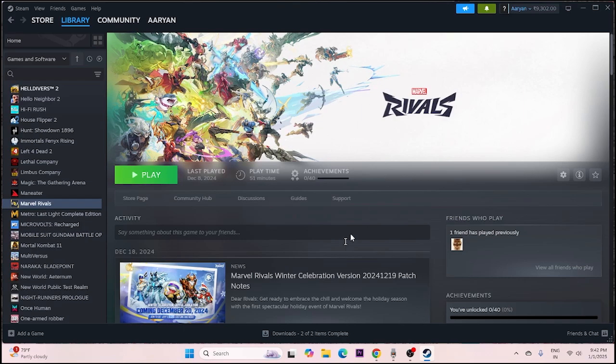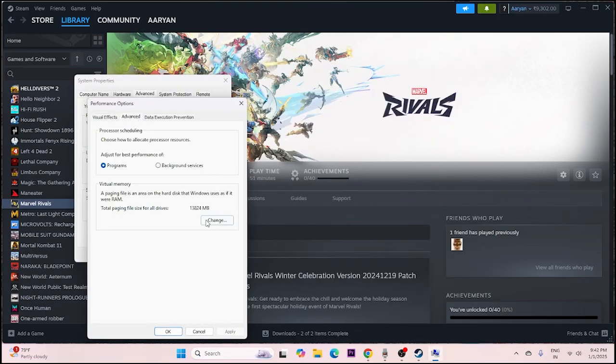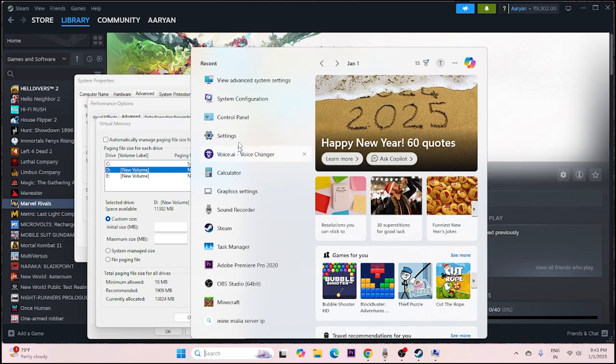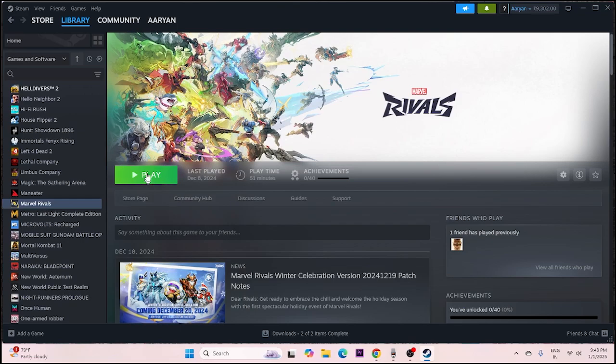Next, increase virtual memory. Search for 'View advanced system settings', go to Advanced, click Settings, then Advanced again, and click Change. Uncheck automatic management, select your installation drive (Drive D), and choose Custom Size. Set initial size to 1.5 times your RAM — for 16 GB RAM: 16 x 1024 x 1.5 = 24,576 MB. Set maximum size to 3 times your RAM — for 16 GB: 16 x 1024 x 3 = 49,152 MB. Click OK and try launching the game.